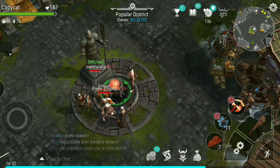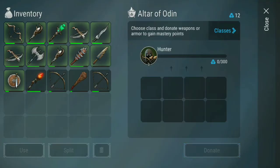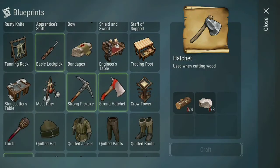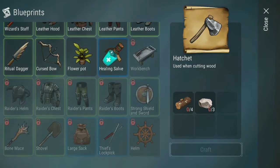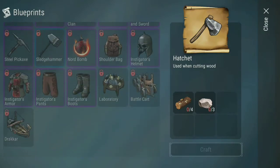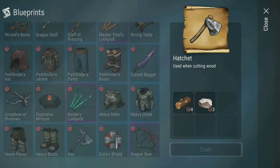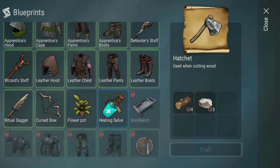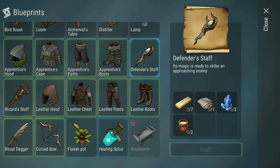Defender staff — let's see, 20. Okay, defender staff. Not even capable of making it — it's a very high level. Did it run away? Oh, there we go — I'm actually capable of making it, but I need to...